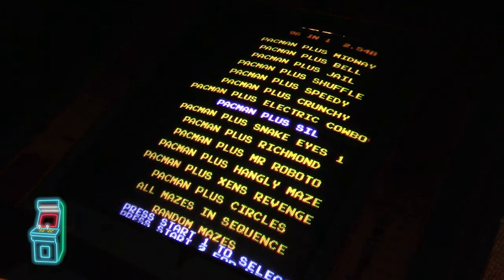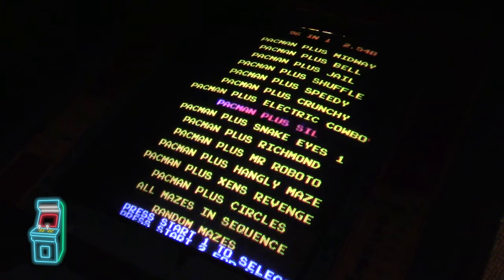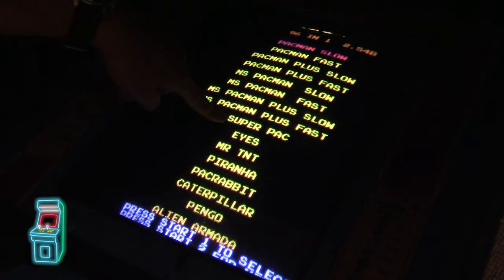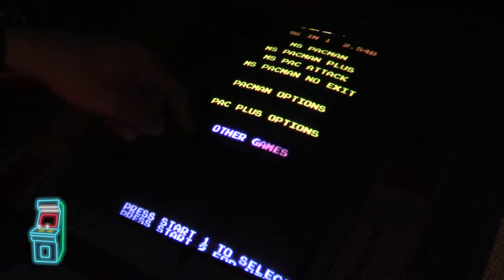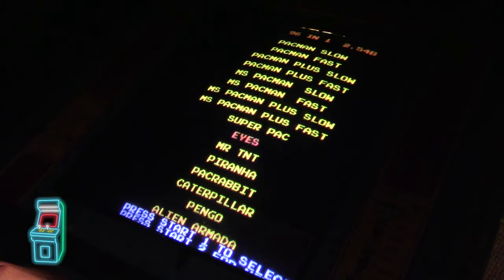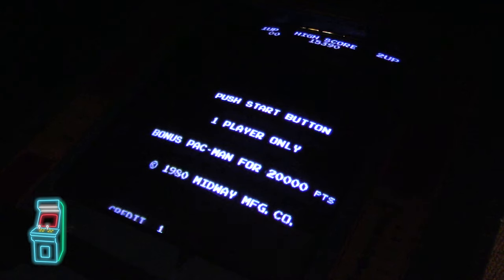Pac-Plus section has all the same Pac-Plus games with random mazes and all-mazes-in-sequence options. The next page has Pac-Man slow/fast, Pac-Plus slow/fast, Ms. Pac slow/fast, Ms. Pac-Plus slow/fast, then Super Pac-Man, Eyes, Mr. TNT, Piranha, and so on. On the main menu hitting the next-page button cycles through each game section. Going to other games — let's try Super Pac-Man.